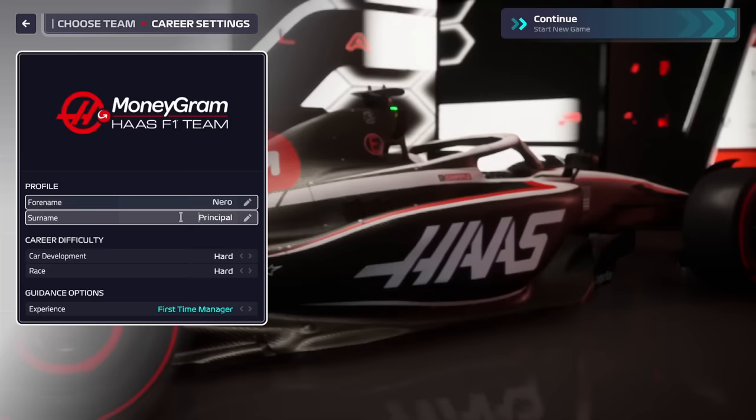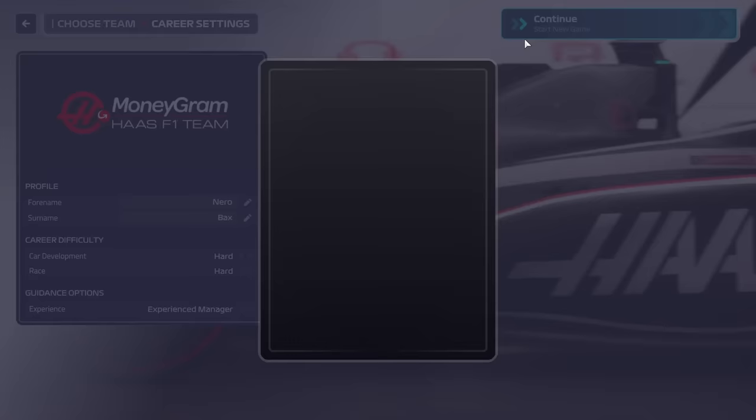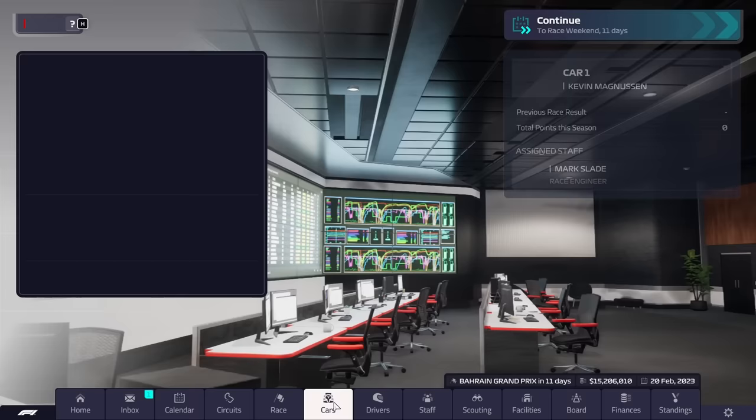We're going to be playing as Haas on hard difficulty and turning off the guidance options. The goal behind this is to have a look at the new difficulties and see if they actually have an effect. I made a short video yesterday about what we could see for races - the AI definitely are pushing more aggressively, taking advantage of their tires and fuel, and being more willing to attack when they need to.